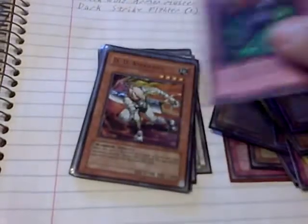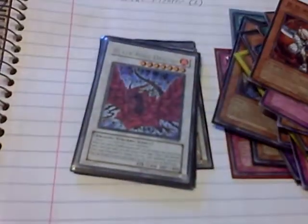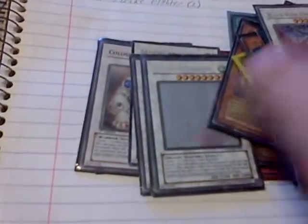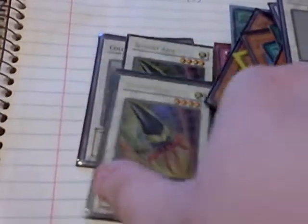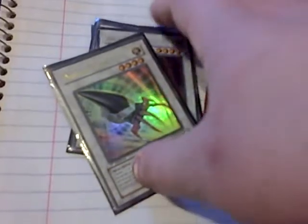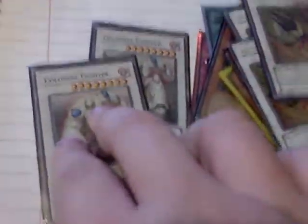Another Tin Cyber Dragon 1st Edition, a Venixian Cluster Amaryllis, an Acid Trap Hole, a hollow DD Assailant, Pack Black Rose Dragon, Ghost Stardust, 2 Armory On, and 2 Colossal Fighter.